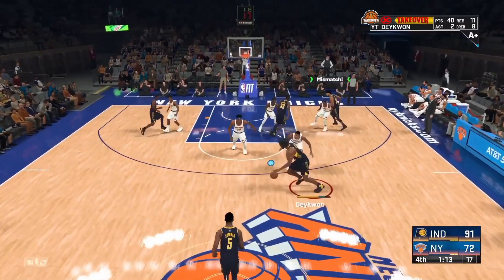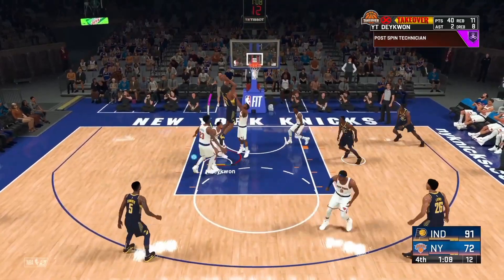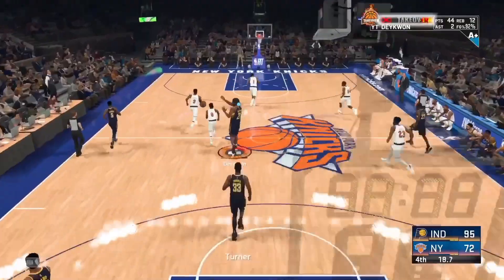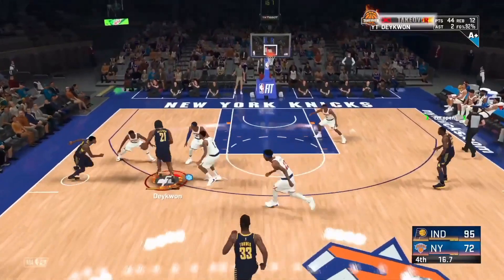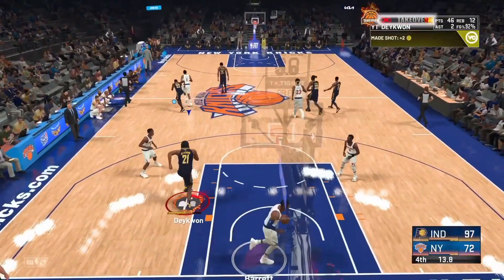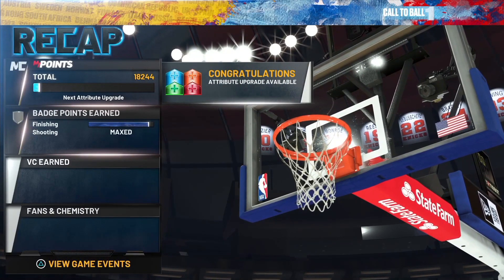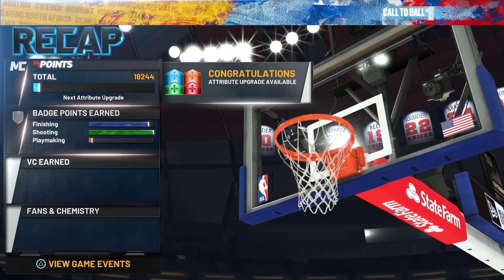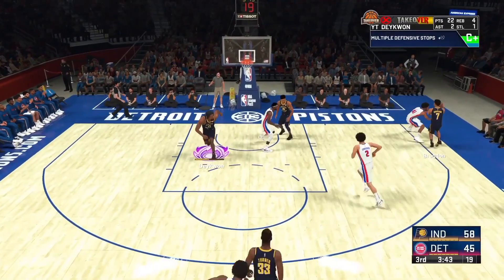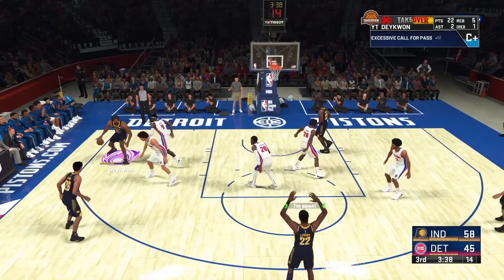Some good finishing badges to equip after doing this method are Posterizer and Slithery Finisher, just to get those extra points from contact dunks — you get more experience from contact dunks. Look, I'm showing you right here: 12K, 18K, and we get about 9,000 finishing badge points. Remember I am a 7'3" big man with no driving dunk — if you have any driving dunk at all you're going to be getting way more badge points.